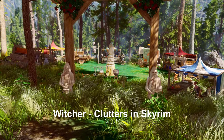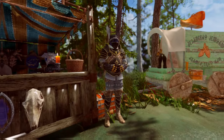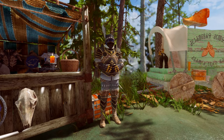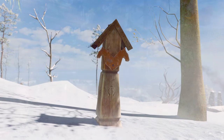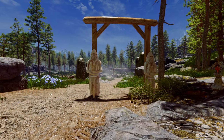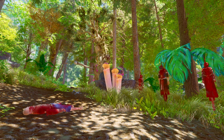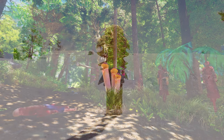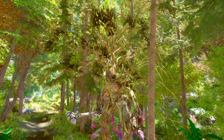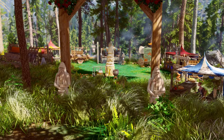Through the Witcher Clutters and Skyrim mod, I was able to enhance the field significantly. This mod adds various elements from Witcher 3 to Skyrim. Notably, Witcher 3 elements are frequently seen near Solitude, and statues and wooden decorations are added around Whiterun and Dragon Bridge. Additionally, a tree-like monster is introduced in the Falkreath area, which is quite well designed. I thought it would be great if more of these creatures were arranged throughout the game. This mod would be especially appealing to fans of Witcher 3.